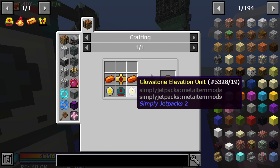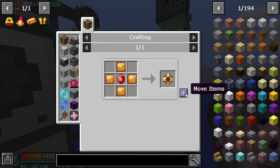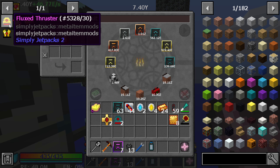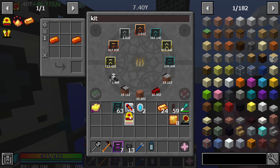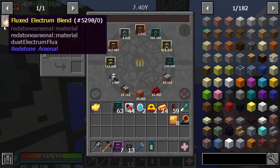We need two of these because we need two of the thrusters. We've got the two thrusters - one, two. Okay, so that's a start - we got the two thrusters.